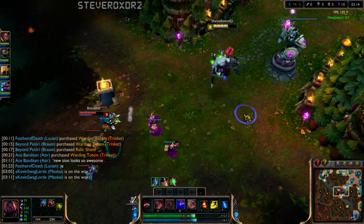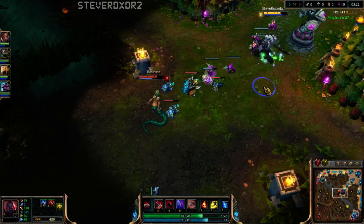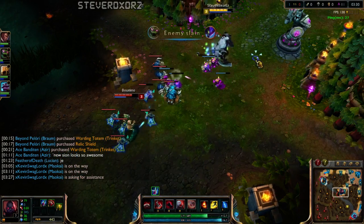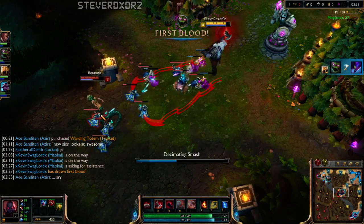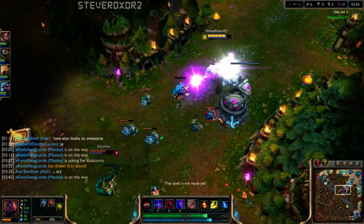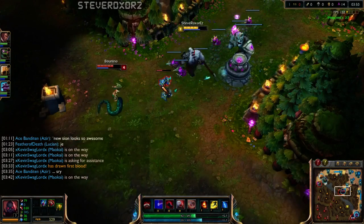I'm going to put a point into my W now, which is probably the only spell that is kind of reminiscent of old Scion — his shield. The shield works differently now; it's a hundred times better than before. It doesn't scale off AP as much anymore, so it's really rest in peace AP Scion. But it now scales off your maximum health, which is really good if you want to play a tanky Scion build. I'm not going to be playing tanky Scion in this game, just so you guys know.